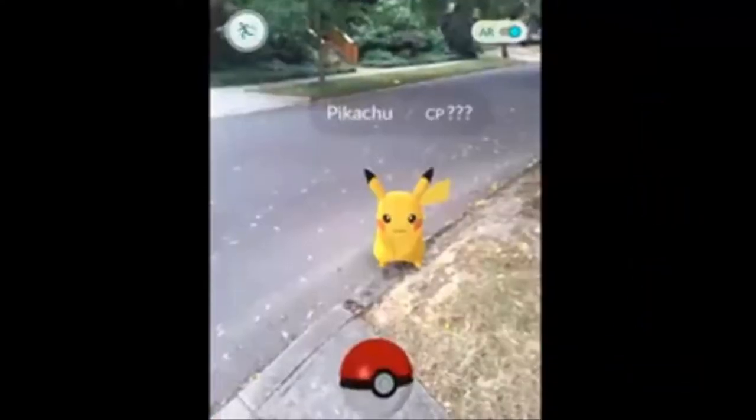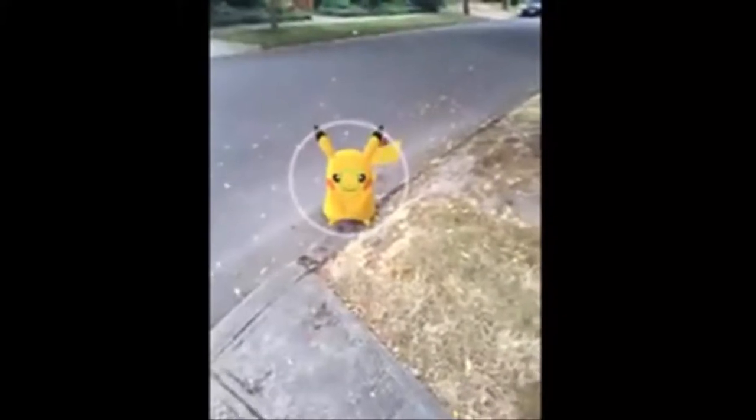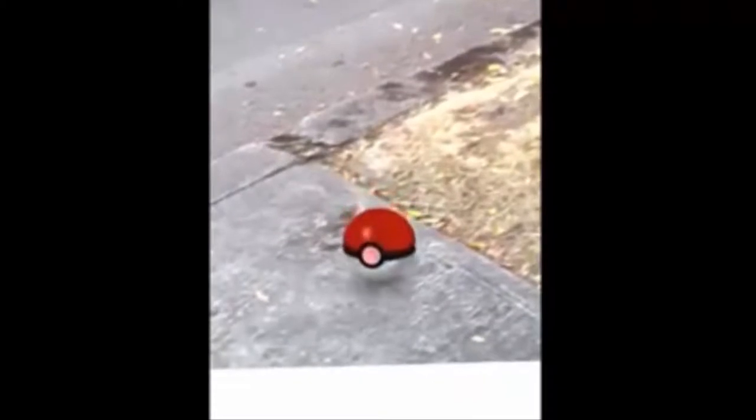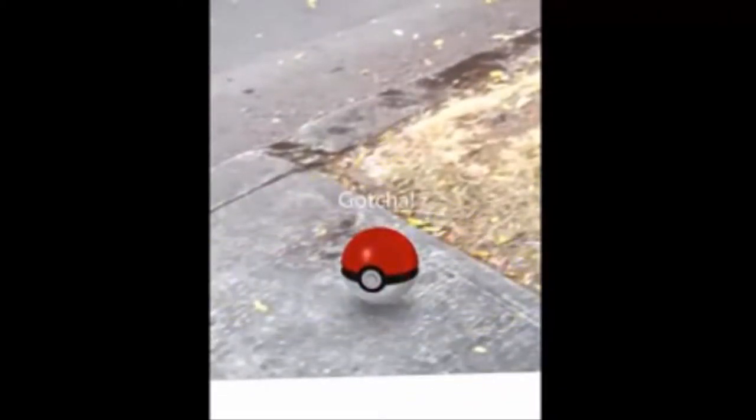And there he is. Tap on the Pikachu to throw Pokeballs at him until you catch him. Now you've caught the hidden Pokemon starter in Pokemon Go.